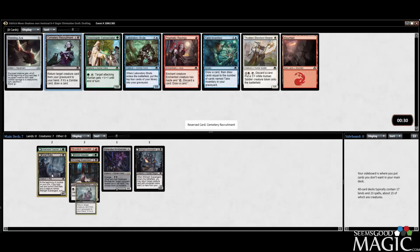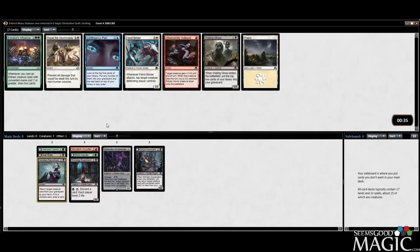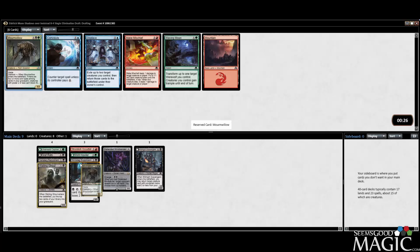Unfortunately we don't have any Zombies — no Zombies yet. But spoke too soon — Wailing Ghoul is typically very good in Green-Black. And yes, I know I keep saying Green-Black like we're already there, but I will probably just be forcing it a little bit. We'll take the Mournwillow. This card is actually completely reasonable — nothing insane, but certainly reasonable.